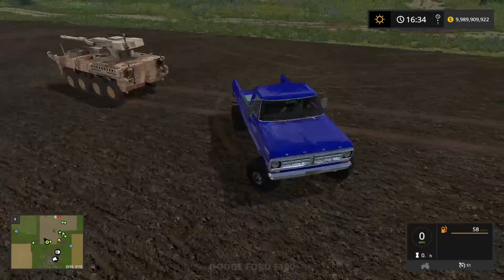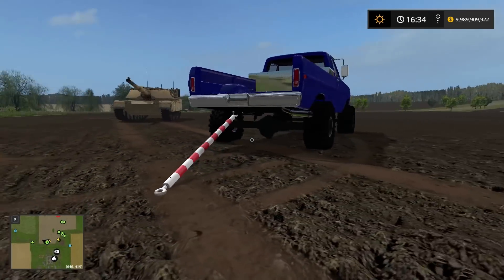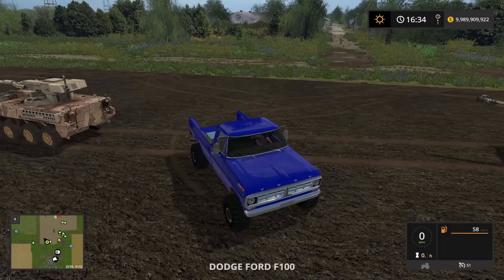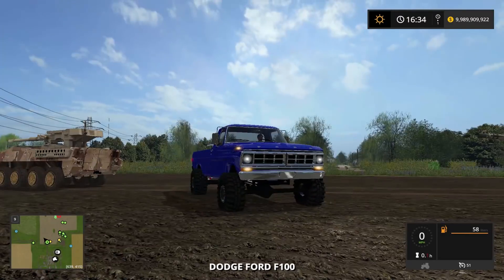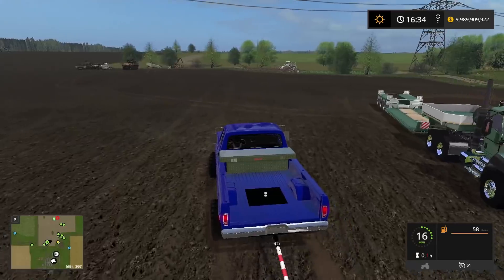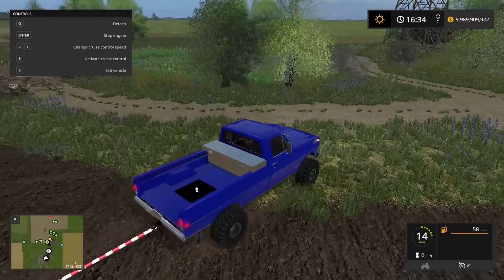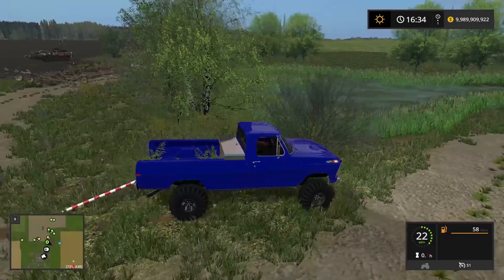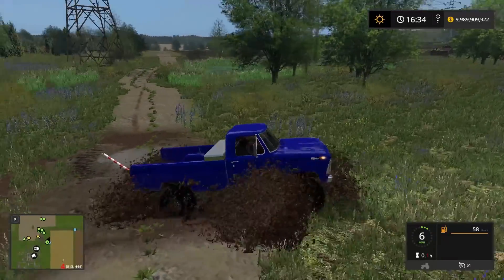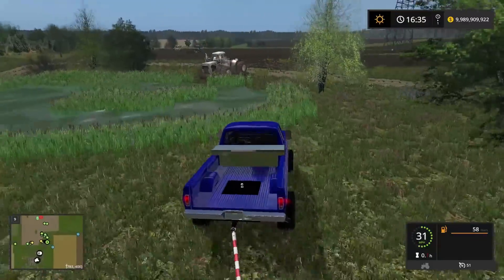The mud truck is doing a good job, not gonna lie. The tires are sick — I love the blue, there was a red option but I had to go blue. The chrome bumper and front lights look really nice. I like how the tailgate isn't on there either. Let me take it through the mud real quick — she bogs down a little but does a good job. There's the Big Bud that tilled up all this ground.